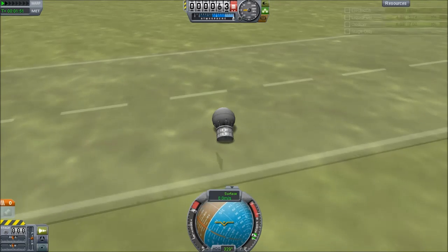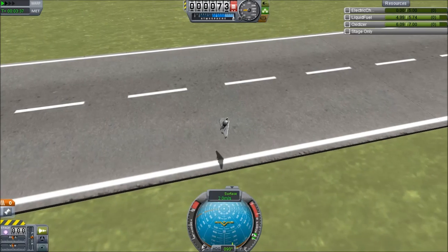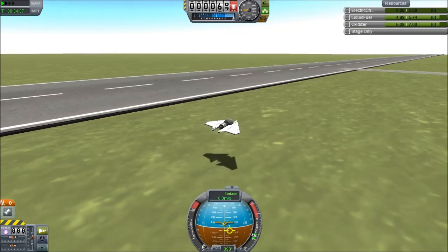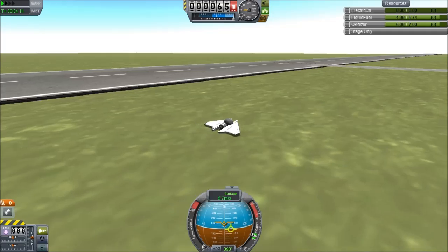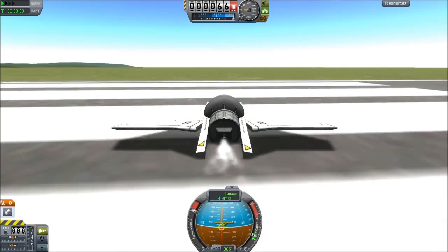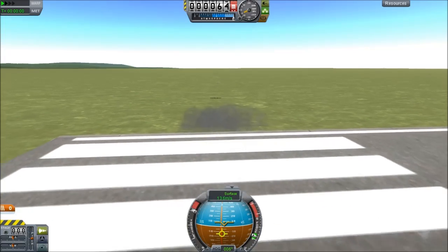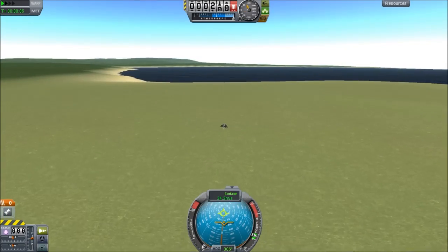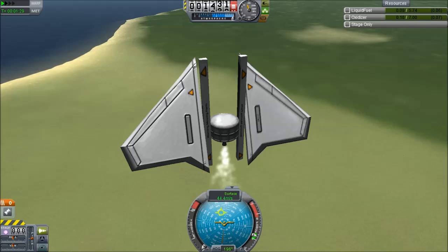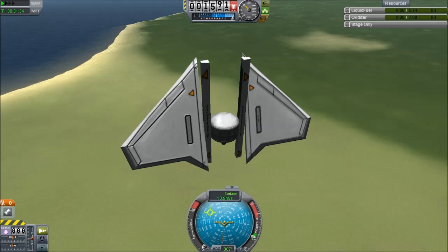And let me show you how that was supposed to look, if I hadn't muffed it up. There we go. We are just gliding over the surface, and unfortunately what happens is if you take too long to land, you run out of power, and without the power you can't control it. Now, I managed to beat my record for the smallest plane by taking off horizontally. And without a pod, the center of gravity moves so far back that it basically flies upwards on its own.